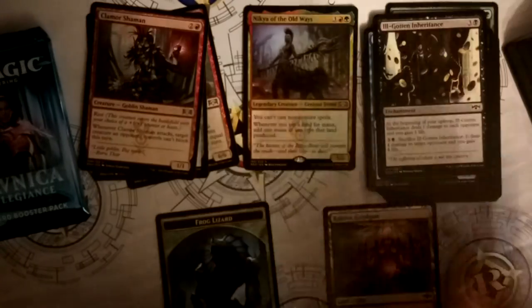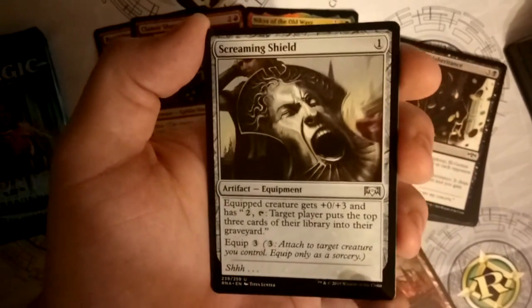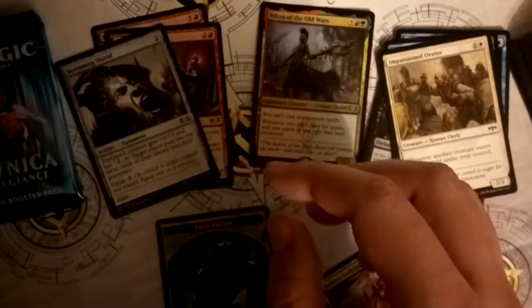From this pack, obviously we're gonna use this one, this one, and this one for the deck. The Screaming Shield is funny - the equipped creature gets plus three plus zero or plus zero plus three, and for two you can tap to make target player put the top three cards of their library into their graveyard. I am so gonna use this in my mill deck! Alright, let's crack into the other pack.